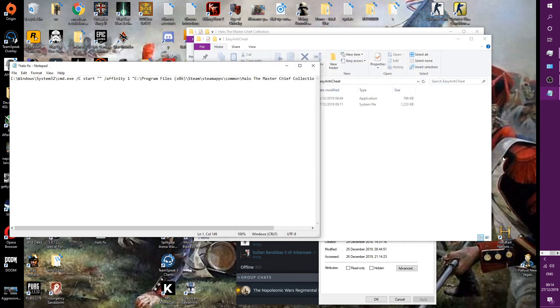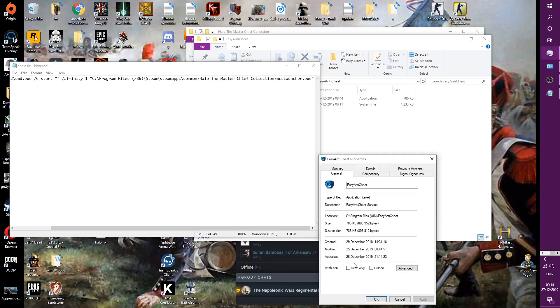Hello friends and gamers, here I shall help you fix troubles with Halo Online. After hours of researching, this is the way to fix your stutters and FPS drops to get a solid 60 frames per second.